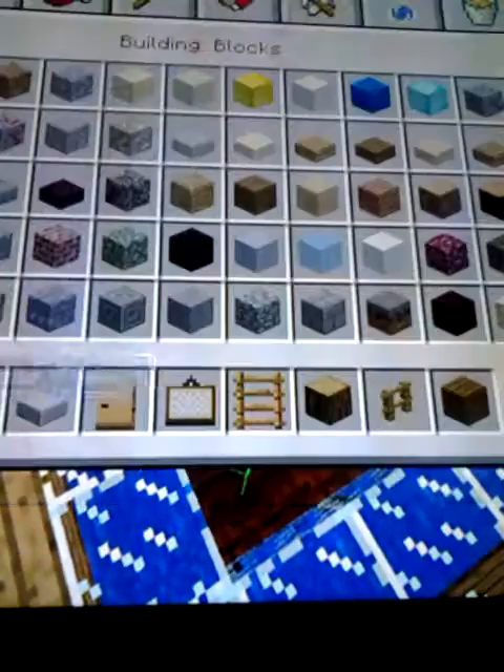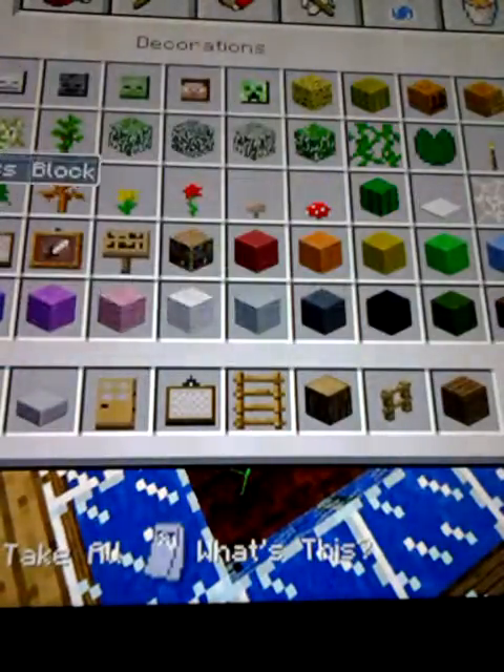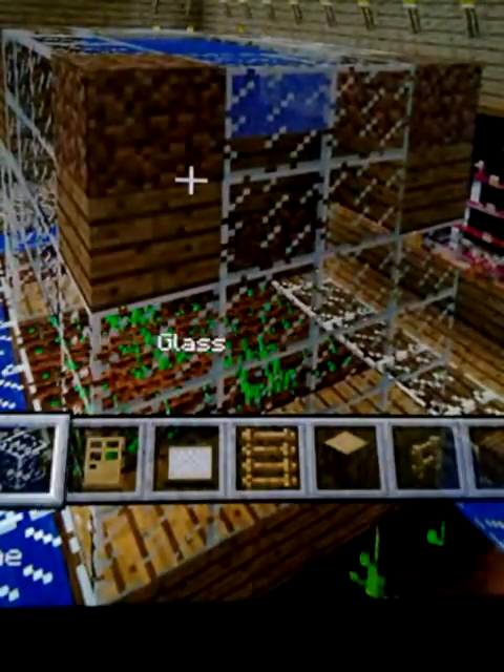As you can see how I've got it here, this is how you're going to want to build it. I'm in creative mode — I always have been telling you, no mistake, that I make my houses in creative mode. And apparently I just decided to make an indoor garden. It looks really nice, if you ask me.